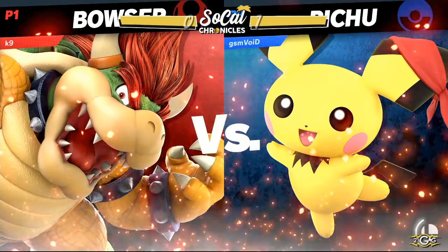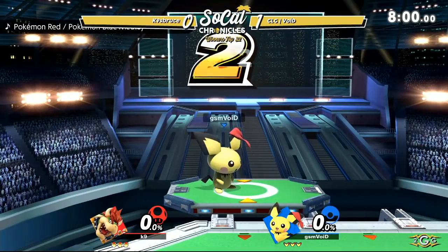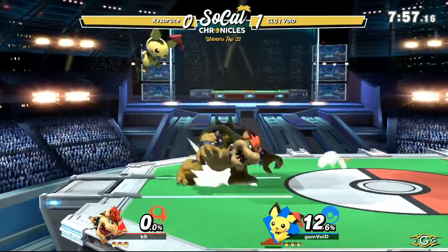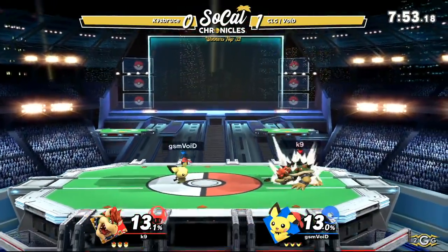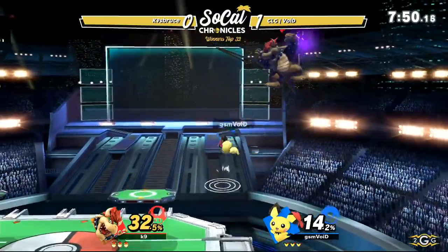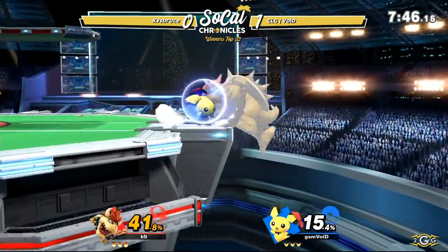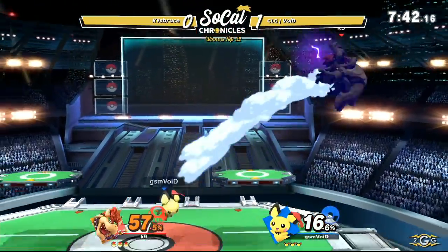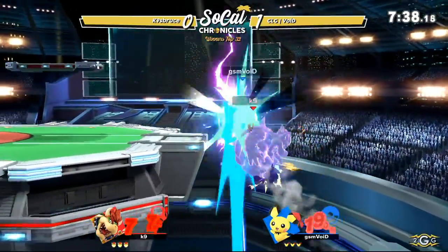Bowser does have some damage-based armor. Base damage 4% — in 1v1 that translates to about 4.8%. It's on his arms, on moves where he throws out his arms like forward tilt and jab. He also has those amazing aerials that come out super fast because everybody has that Brawl 3 squad jump now. Playing such a light character, Boyd can lose his stock super easily.